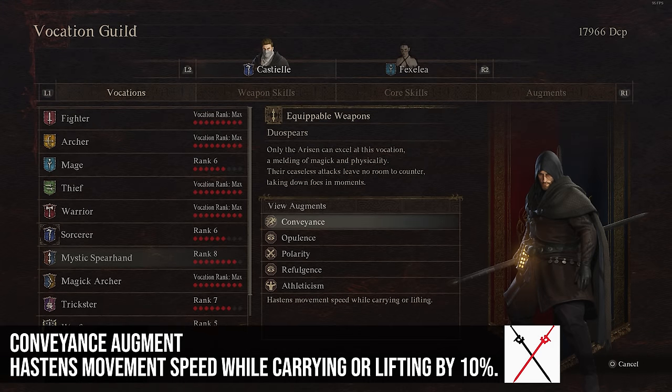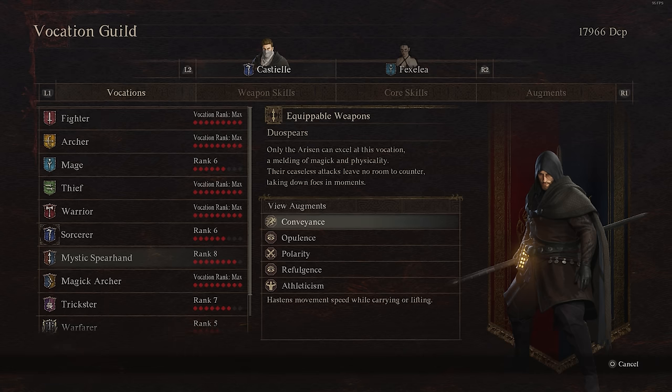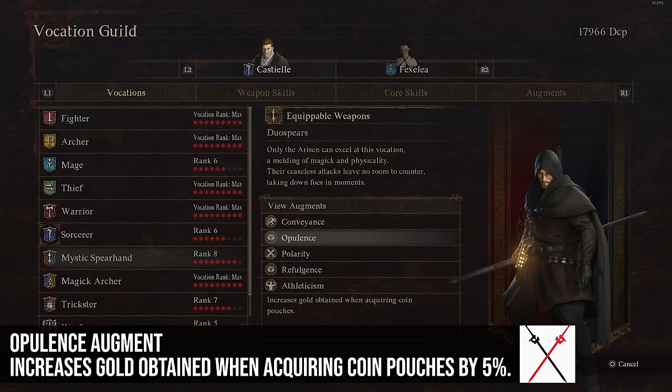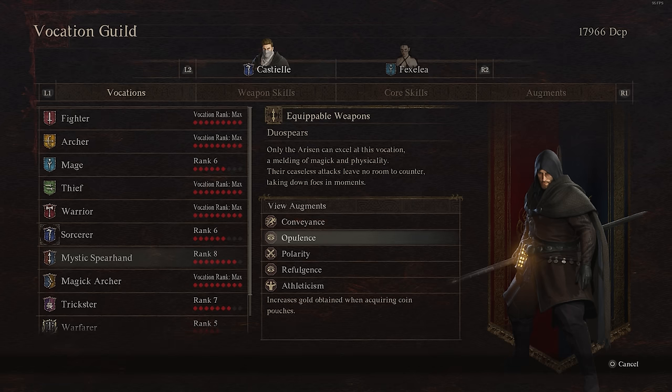Moving to Mystic Spearhand augments, Conveyance increases your movement speed when carrying or lifting by 10%. That's not a ton, and you don't do a ton of carrying or lifting in this game anyway, so I wouldn't recommend it. Opulence increases the gold obtained when acquiring coin pouches throughout the game by 5%. I don't seem to have gold problems in this game, so it's not one I'd recommend either.